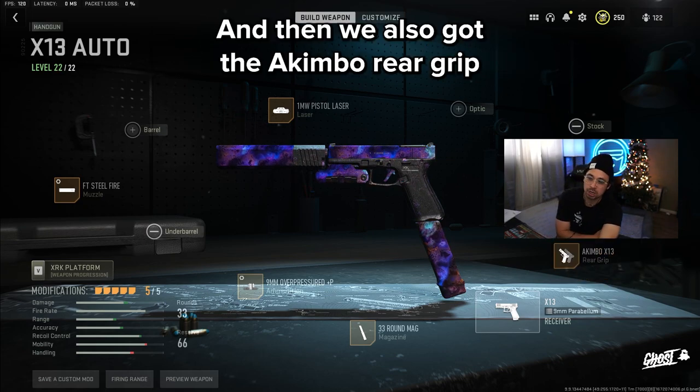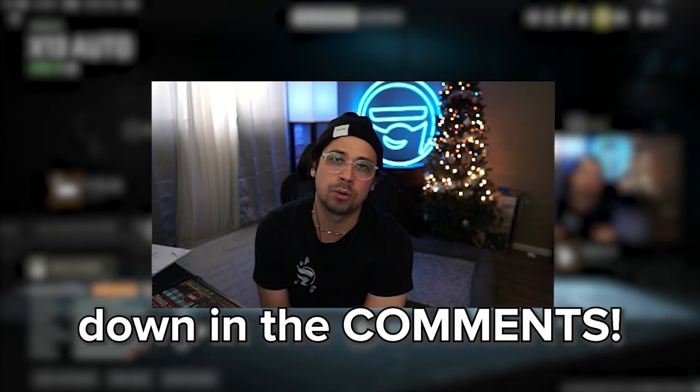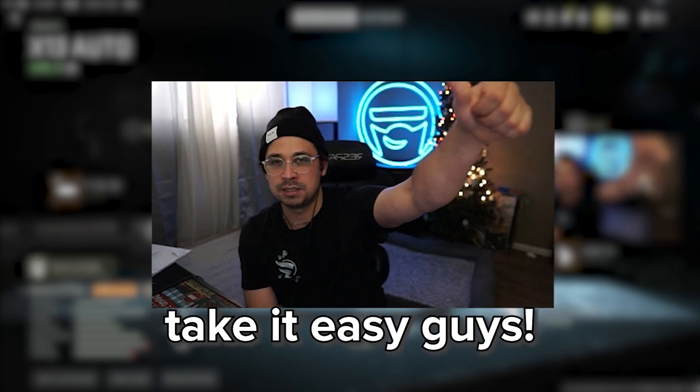We also have the 33-round magazine because we've got the extra ammo to wipe out a whole squad without reloading. And then we also got the Akimbos on the rear grip. Hope you guys enjoy it! Let me know what other builds you'd like to see down in the comments below. If you have a second, please leave a thumbs up and consider subscribing if you're not already. We'll see you guys in the next one — take it easy!